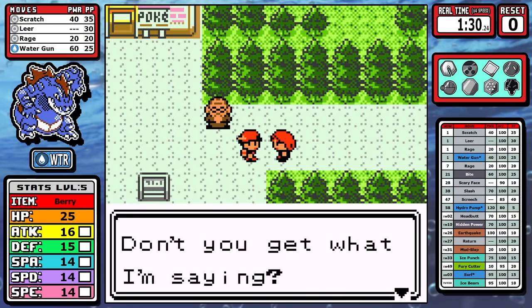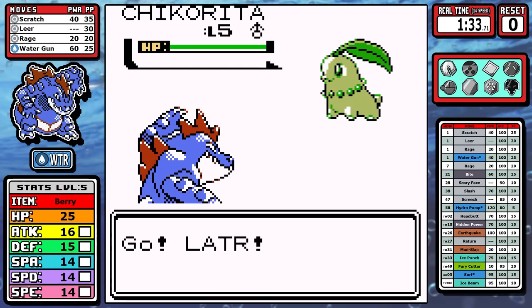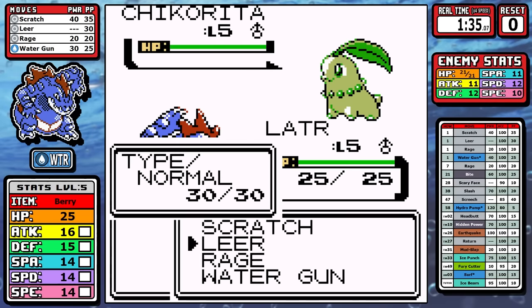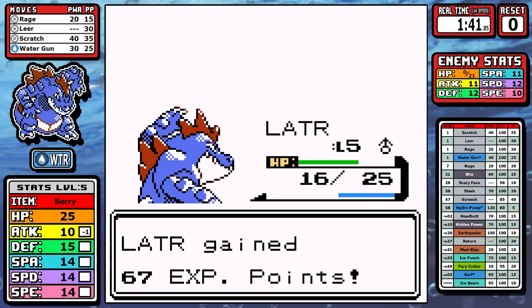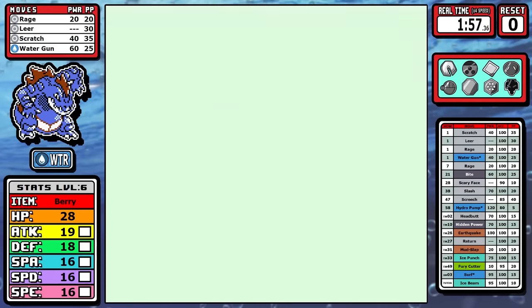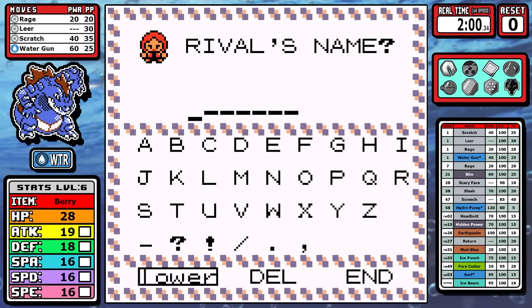The journey starts with the first rival. I'll go more in depth soon about Rage, but it was a really solid early game move. As someone who plays Gen 1 more, it's just awful there, but in Gen 2 it got reworked and it really kind of shined. As is tradition, I named the rival three exclamation points because I'm just so excited to share my runs with you guys.